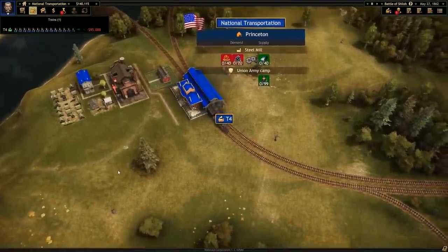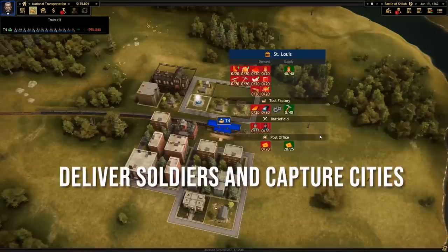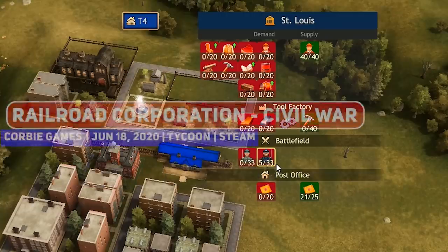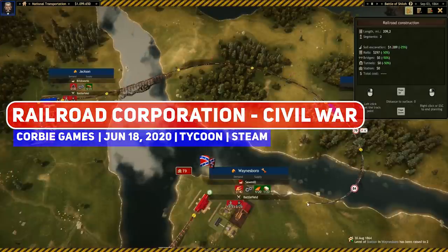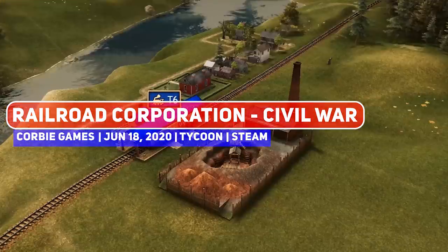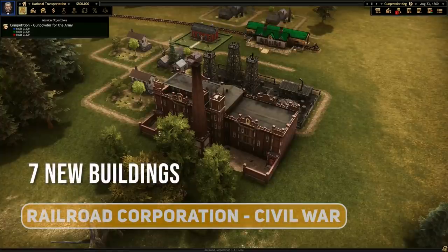Train Tycoon game Railroad Corporation from 2019 was a well-made title that had you building your rail network across 19th century North America. The Civil War DLC takes it back to the 1860s, where you're transporting rations and weapons instead. A new campaign and even the transport of troops factors in, making this a little bit more than just your average tycoon game.